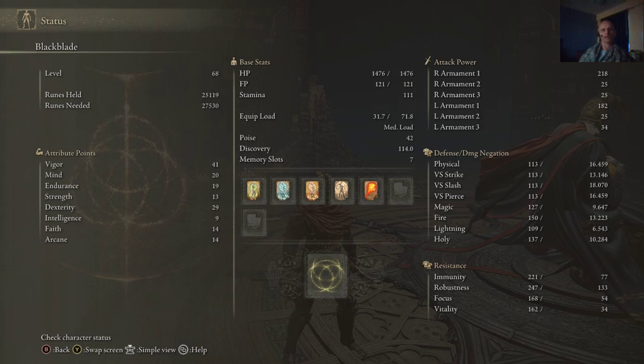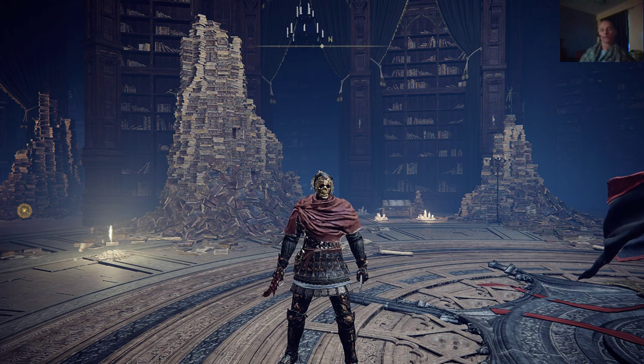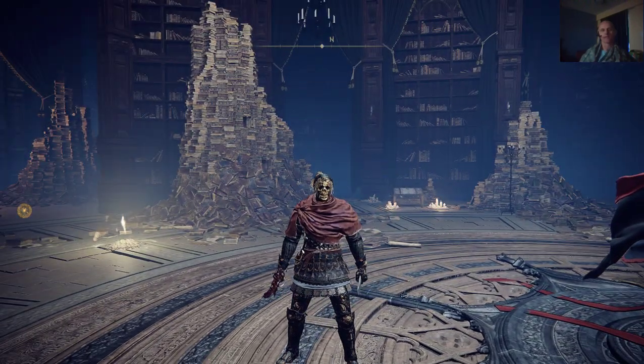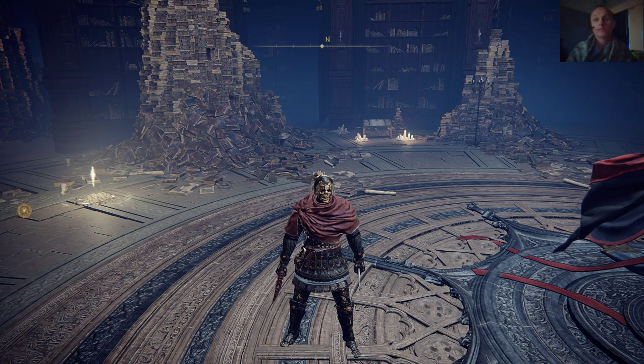That's how you beat Rennala, at least with the assassin build character. You get in close, you hack to pieces quickly — using the Kaiden Sellsword is pretty smart. We're going to switch him back into his regular gear, make him look a little tougher, and we're going to be moving on. There's plenty of things we have left to do. If you guys like how things went, leave me a comment, like and share on social media, be sure to hit notifications and subscribe.